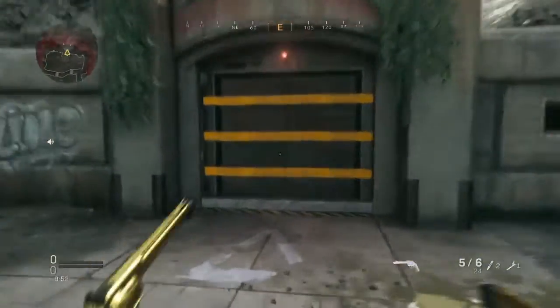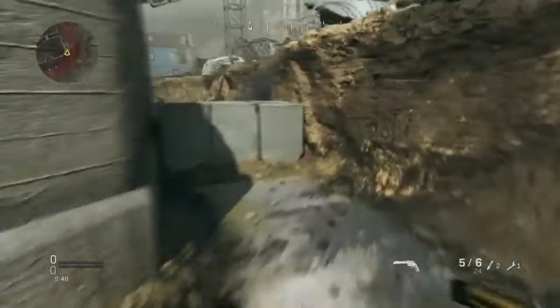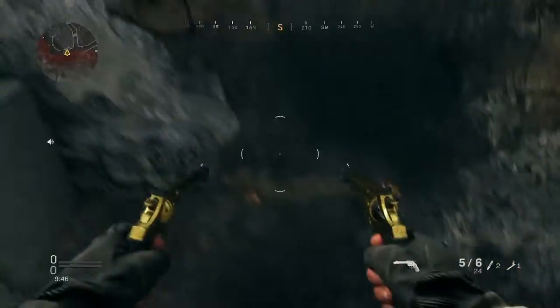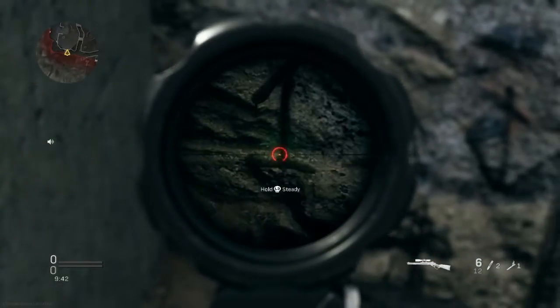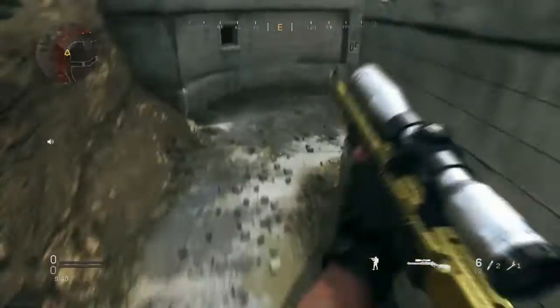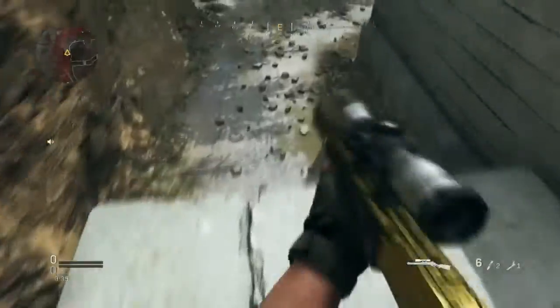How to get inside this secret bunker right here on Trench. First things first, you need to find this little number that is beside here. The first number is gonna be one, and you need to follow the exact same order I'm doing — so right here, one.